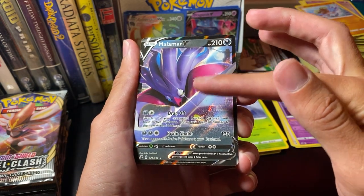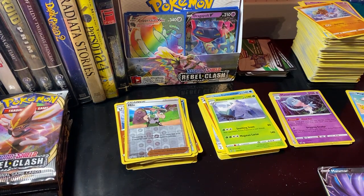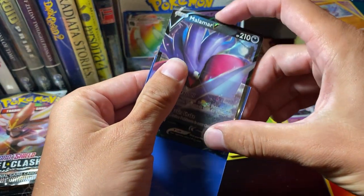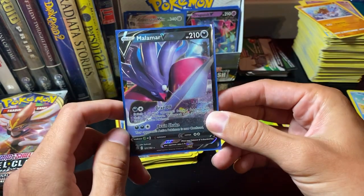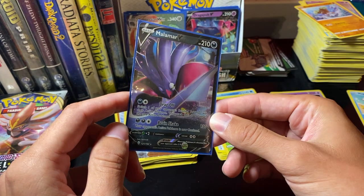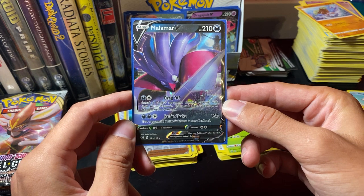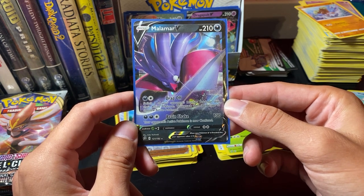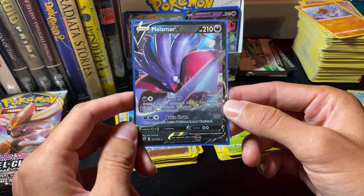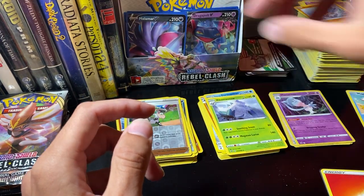Look at the... what do you call that? What's the Japanese word for that? I know there's a word specifically for that — I'm gonna have to look it up. Look at Malamar, he's so cool. Drag Off: switch one of your opponent's benched Pokemon with their active Pokemon — this attack does 30 damage to the new active Pokemon. Brain Shake: your opponent's active Pokemon is now confused.